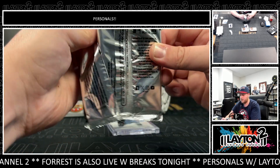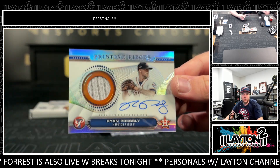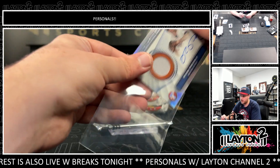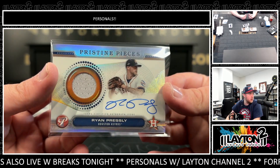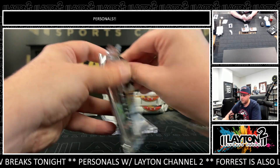Next pack — going to be a Ryan Presley for the Astros on the Relic Auto. Very good reliever. Great sweeping curve, one of the best sweeping curves in the game for sure. Congrats on that one there.